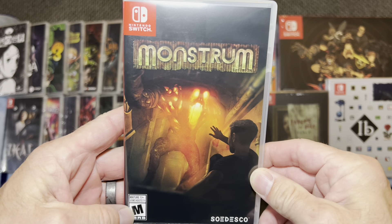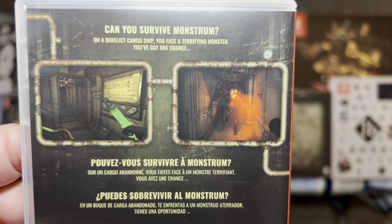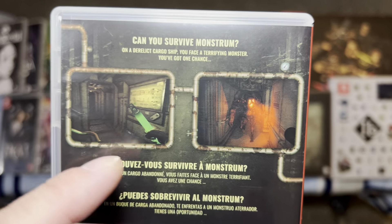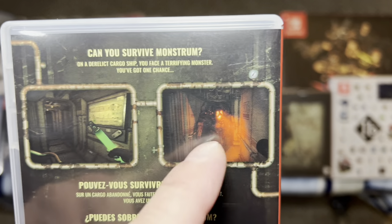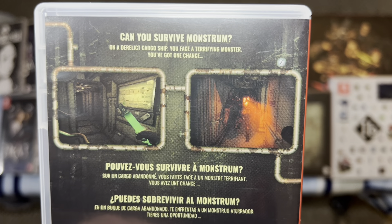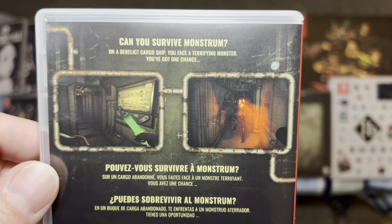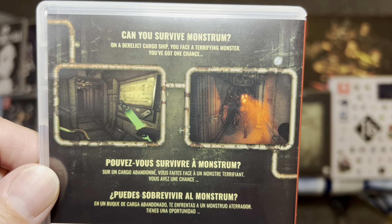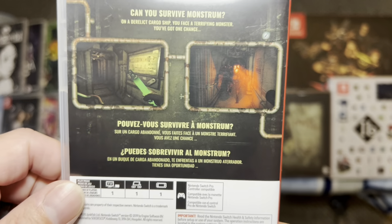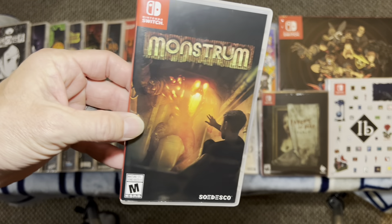Next up is Monstrum. This one takes place on a ship where you are trying to survive a monster. There are three different monsters — it's always random. Every time you die, you start over and the monster is randomly chosen from the three. Each monster requires different techniques to get by and escape. It's basically just you against the monster on this ship. A pretty interesting game — one that not very many people talk about — but check out Monstrum.